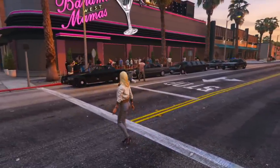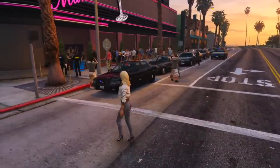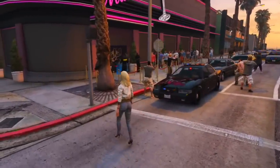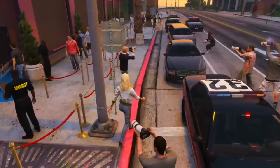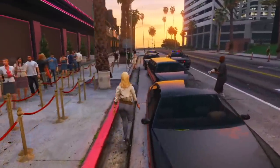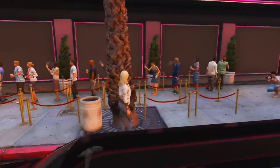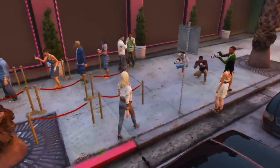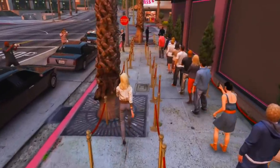Let's move over to strip clubs. The most famous one — and the one you can go inside — is the Vanilla Unicorn. It has single-player roots built into it and online you can go inside. I think it would be cool to own the Vanilla Unicorn, but because players can use it as a general strip club and because of everything tied to single player, I doubt Rockstar would incorporate that into the update.